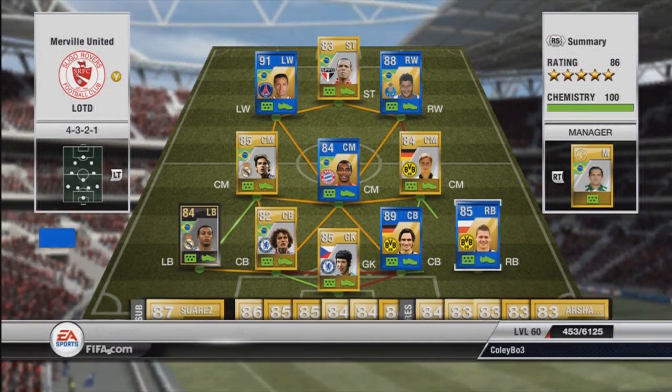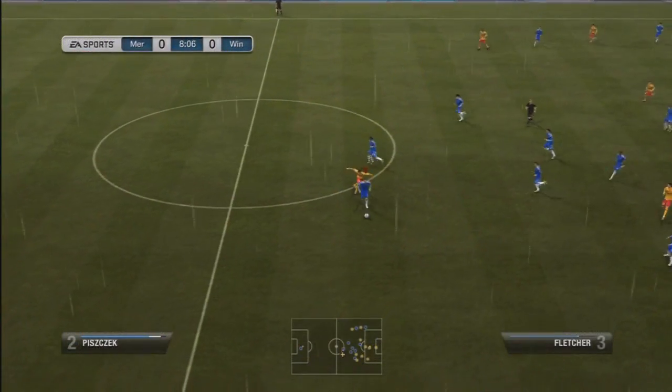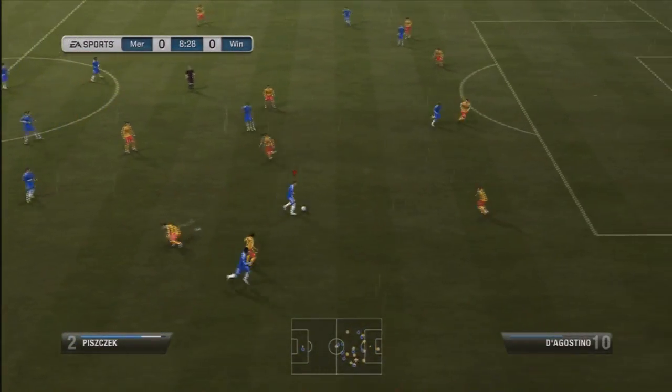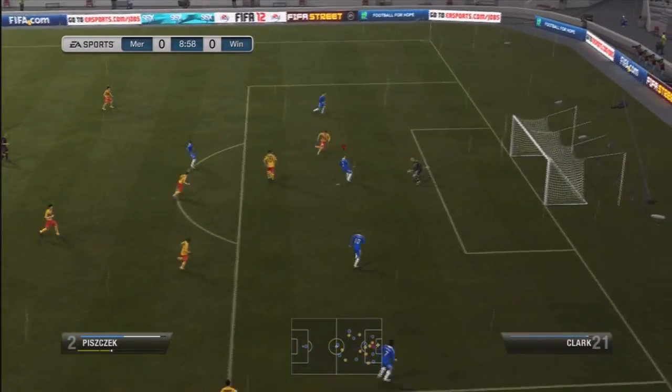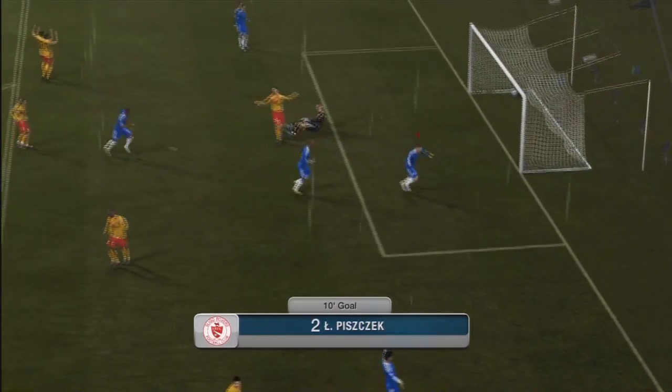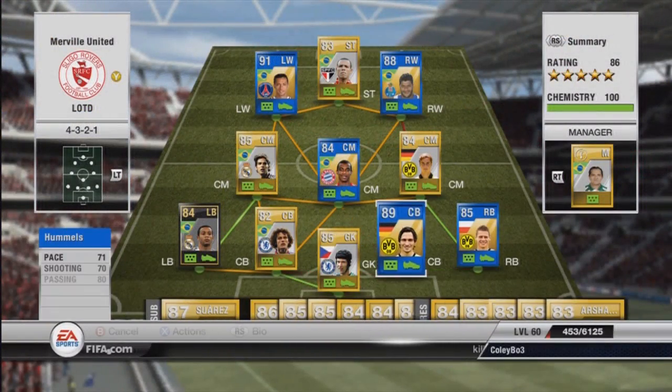Our right back is Piszczek, a Polish right back who plays for Borussia Dortmund. He is absolutely unbelievable — he's got pace to burn, he's a great dribbler and a great all-round player. He actually has very good finishing stats for a right back, so definitely one to invest in. He only costs around 80,000, so I definitely would pick him up — he's a better alternative to Informed Lamb.